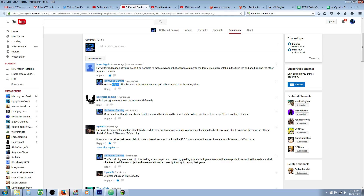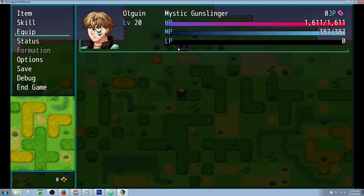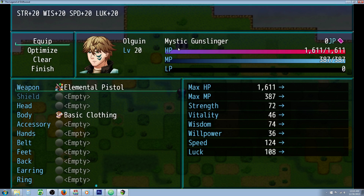What's up guys, Drifty here from Driftwood Gaming. This is a special request RPG Maker MV tutorial for Isaac Olguin, who asks if it's possible to make a weapon that changes elements randomly — like an elemental gun that fires fire on one turn and then thunder on the next. Isaac, I've got something special made for you: this is going to be the Elemental Pistol.